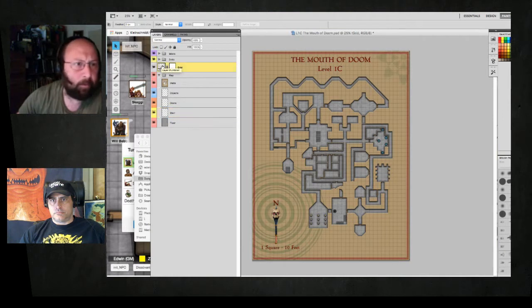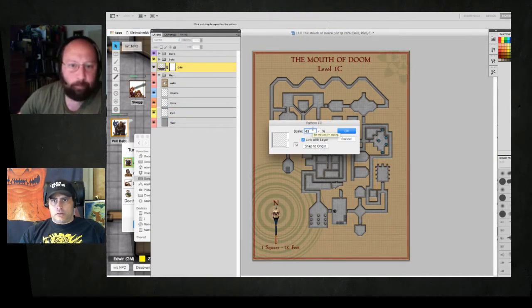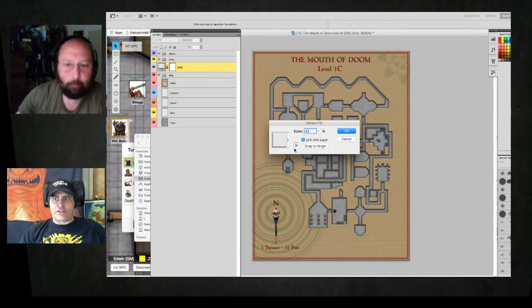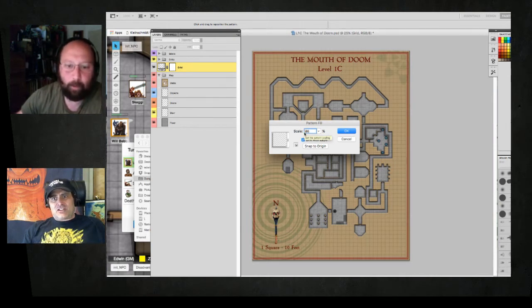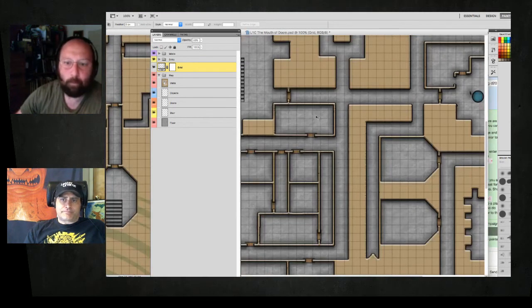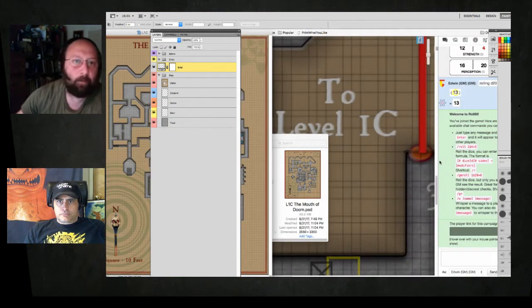The first thing I want to do, because I normally forget this, is set the grid from the old school 10-foot square to the new school 5-foot square. I just double-clicked on this little guy here and changed the scale — it's a pattern adjustment on the layer. It's a grid layer with a pattern built into it, and what I'm doing is resizing it down to be 5-foot square. You can see it at 86% for 10-foot squares, and then as soon as I type in 43, all the squares get small. I hit OK and that makes me happy. That's the 5-foot square — there is a door, and that's about 5 feet, so that's about right.